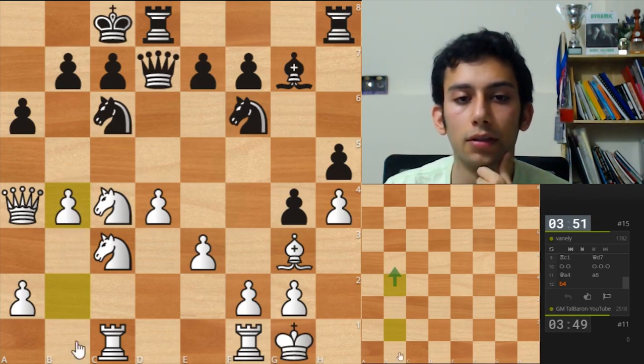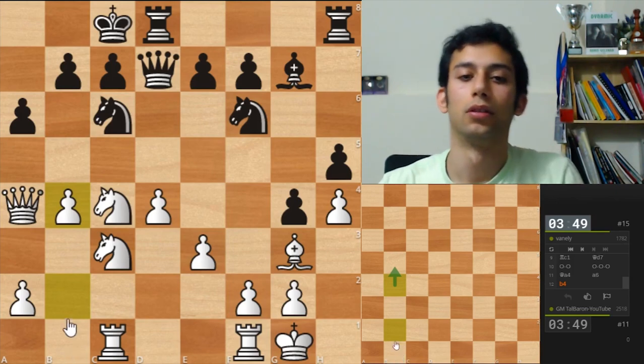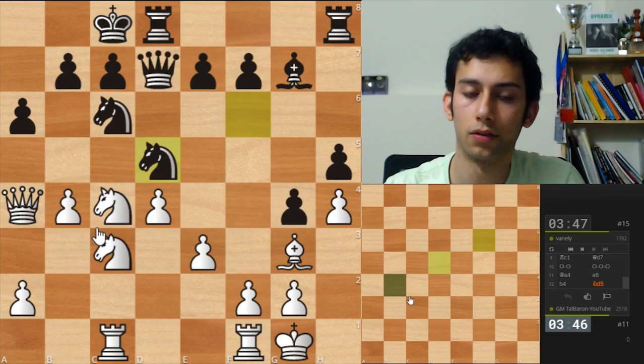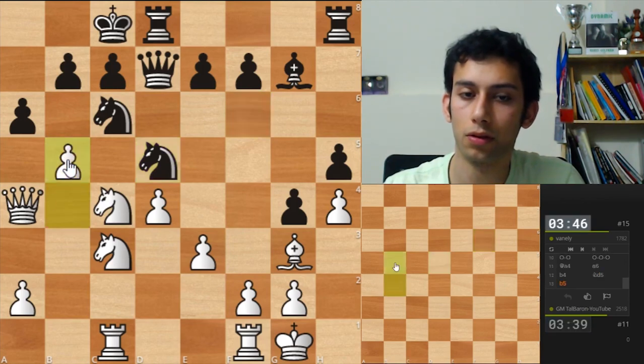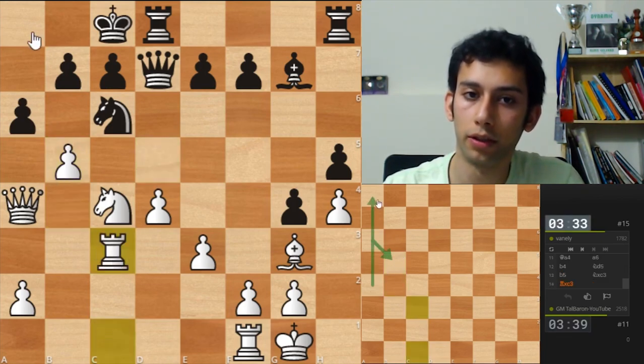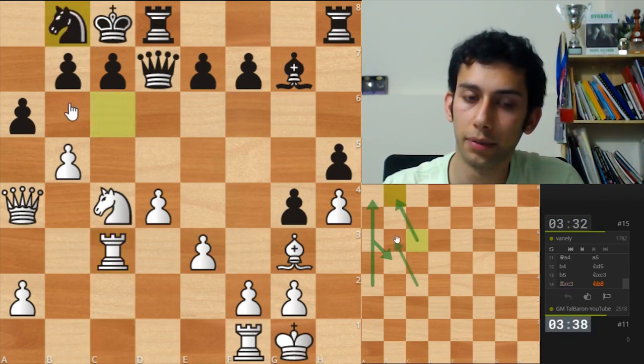I'm gonna go b5 next. Knight d5 — interesting. No real threats that I can see, because the rook protects the knight. So I'm gonna go b5. I think it's okay for me. I think he's in a little bit of trouble. I'm gonna pre-move rook takes c3. And I see a nice little tactic now — if a b, I go queen a8 check, knight b8, and then knight b6 mate, if I see the position correctly.